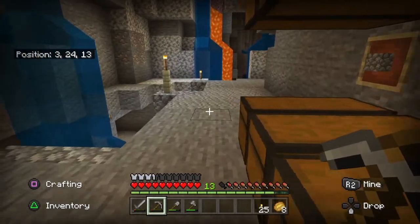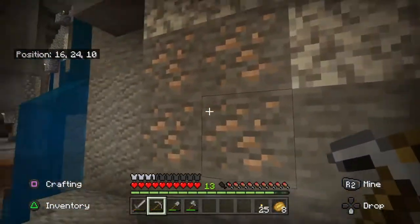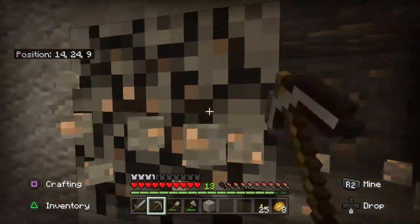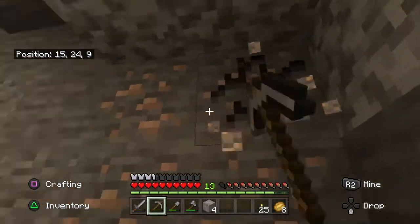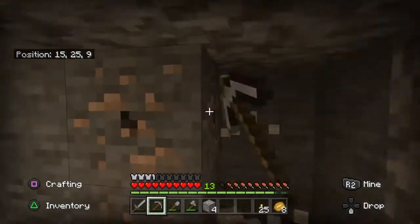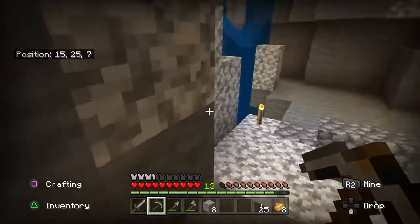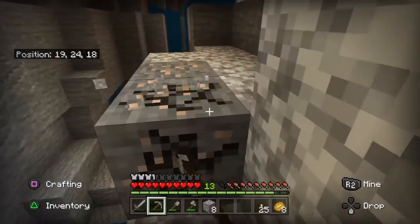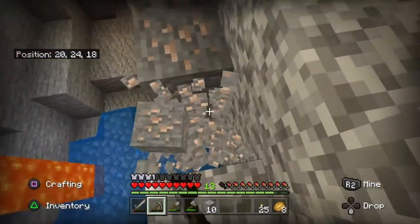The first thing we need to do to earn this trophy is go do some mining. We need to find iron ore. We need to mine enough iron ore so we can smelt it, so we can make some buckets, so we can go collect some milk from some cows. So we'll just go down here and mine for a little bit.